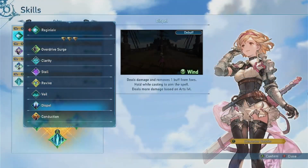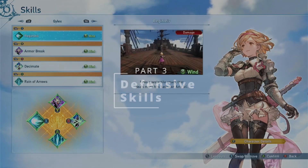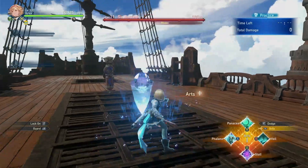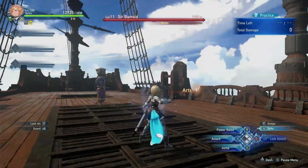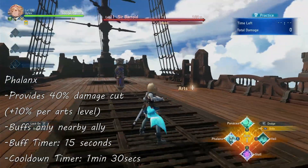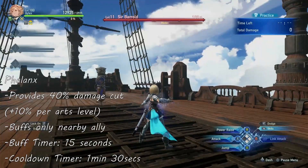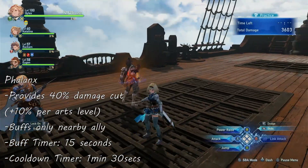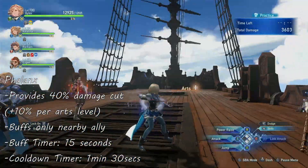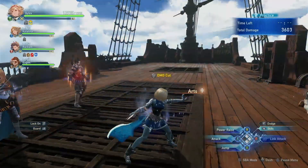Now for the defensive skills. First up is Phalanx, a very strong defensive buff for the whole party that gives a huge damage cut of 40%, up to a max of 70% depending on your Arts level. The buff lasts for 15 seconds, and nearby allies also receive the buff. The circle area is as large as Miserable Mist, so be sure to cast it near your allies. The skill's cooldown is 1 minute and 30 seconds.